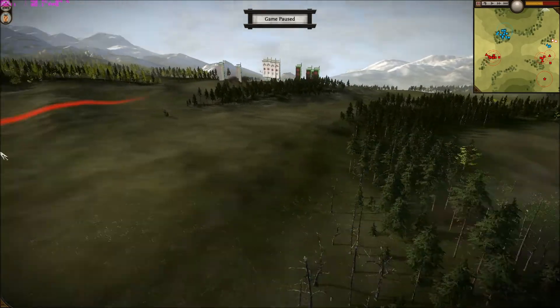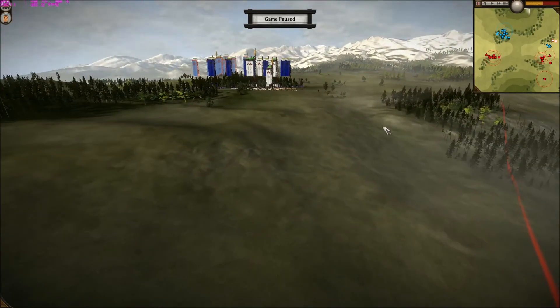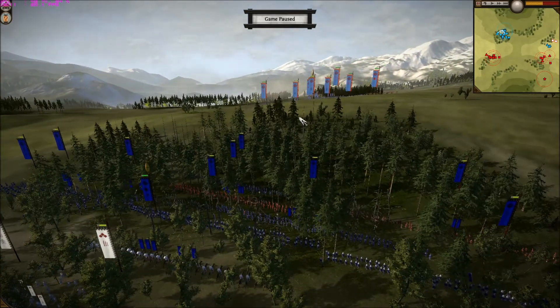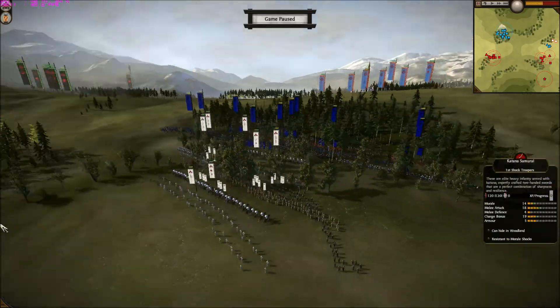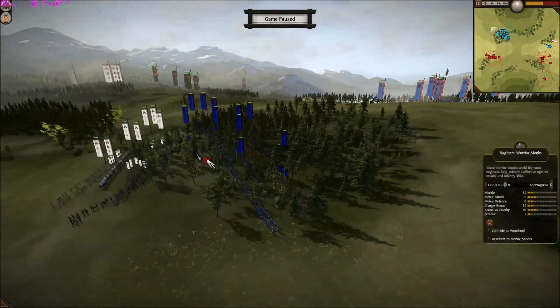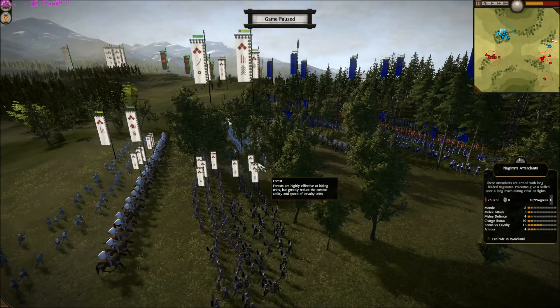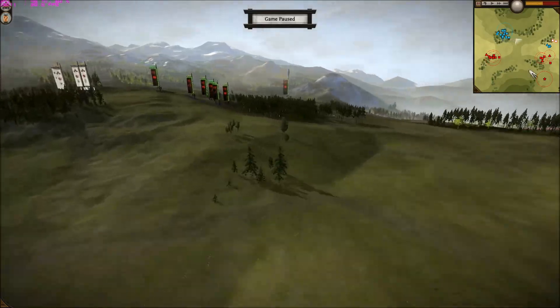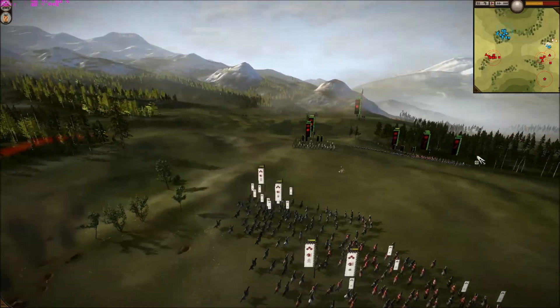Never spawn on one side of the map with another on the other side — you want to be as close together as possible. That way it's less likely for them to use the tactic of ganging up on one opponent, because both of your armies will be right there. You should always spawn as close as you can.